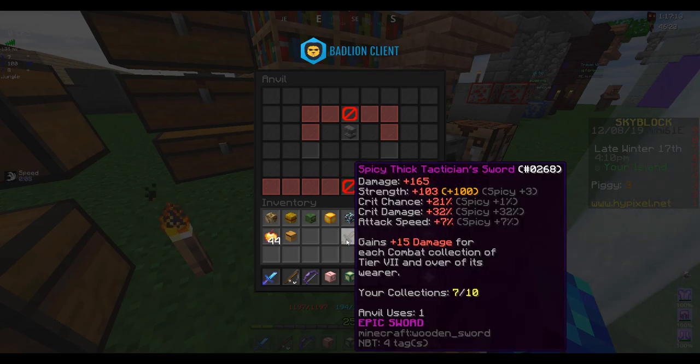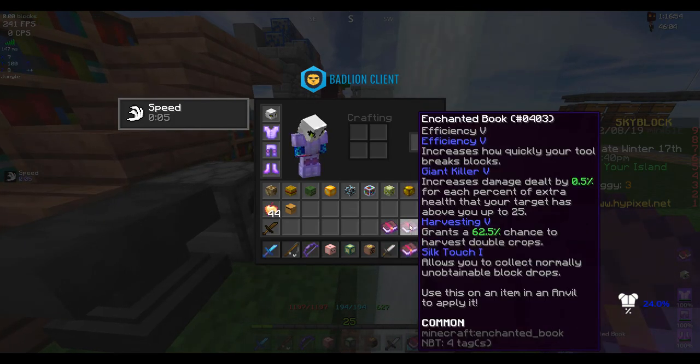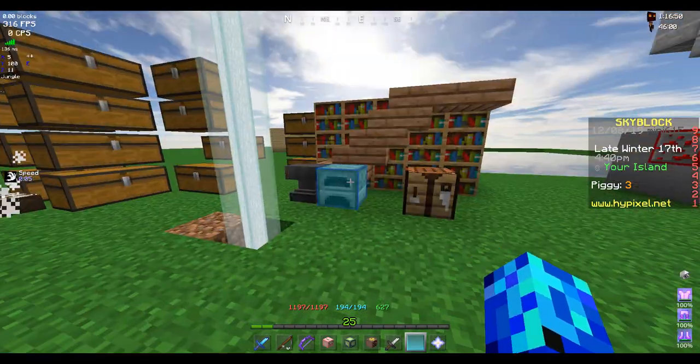Here is a spicy thick tactician sword. This is cool, but of course we need to put enchants on it. I've got a few already, but I'm gonna see if I can get a good deal in the auction house.